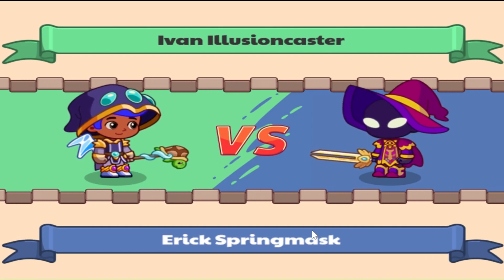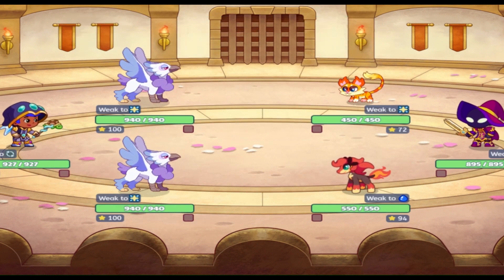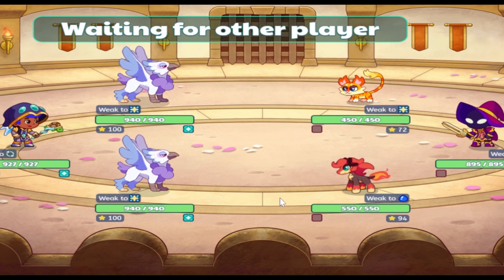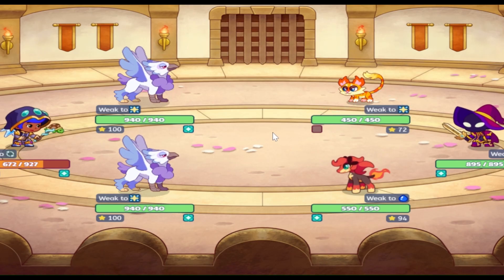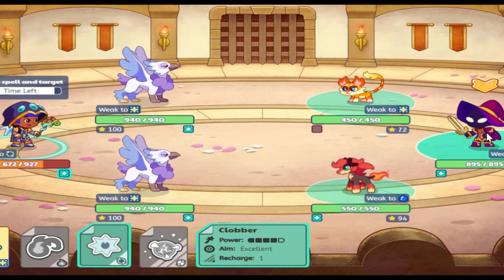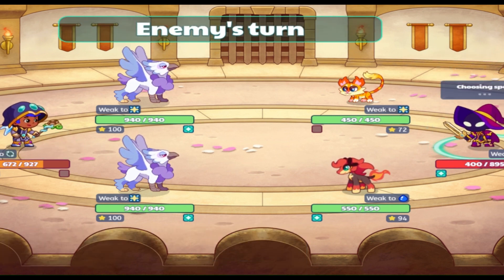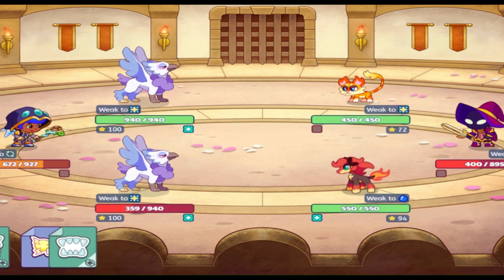We got a match against Eric Springmask. Looks like he's using the Puppet Master set and I believe that's the Dual Blade — I know it does have an Astral spell, which is gonna be hard against my Gloriseuses who are both physical. His Tiny Gear has first attack even though it's a very low level — it went for a multiple on my wizard and did a decent amount of damage. I'll just go for Clobber on his wizard — 495! That's actually really big.